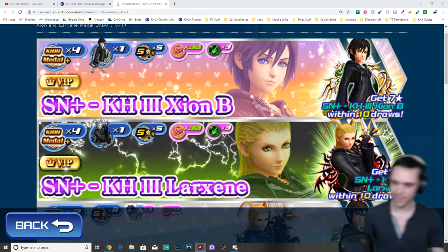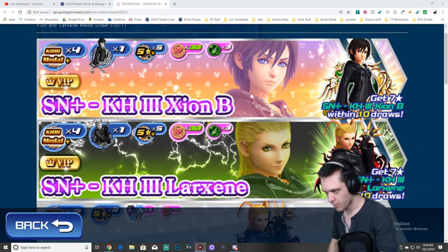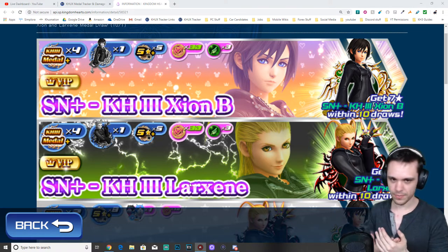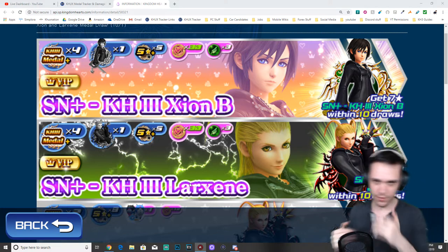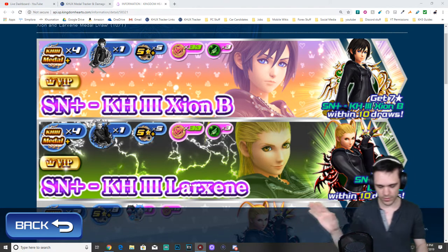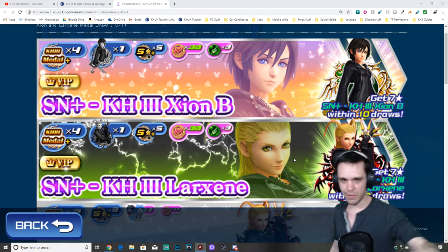For the TLDR, for anyone who doesn't want the full explanation: Shion B is unnecessary — she's garbage compared to what's already available. If you have Cure 21, don't need her. If you have Ava, don't need her. If you have any other medal that increases metal strength by 1500, you don't need her — unless you're a newer player who severely lacks strength-buffing medals.